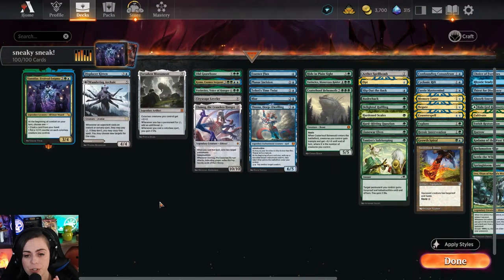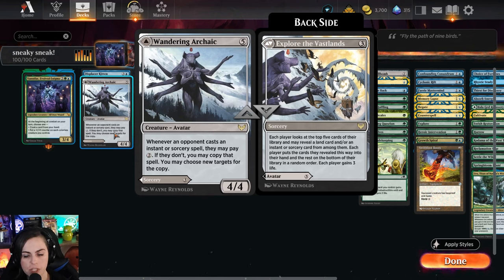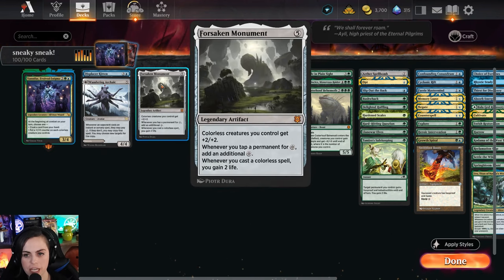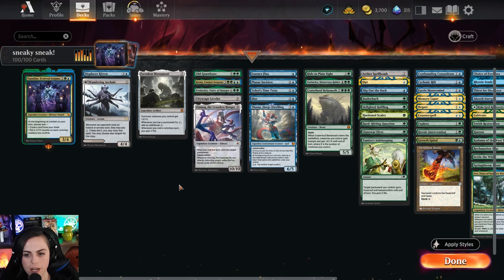All right friends, I am so excited to go over the MVPs with this. I think there's just so much fun synergy and really cool things that we can pull off with this deck. As far as MVPs go, I think Wandering Archaic deserves a shout out - in a game that was the first iteration of this deck that wasn't really focused on blinking, Wandering Archaic just really shut down what our opponent was trying to do because it was an Izzet deck and we just copied all their spells. So Wandering Archaic is a really good defensive card in this deck.